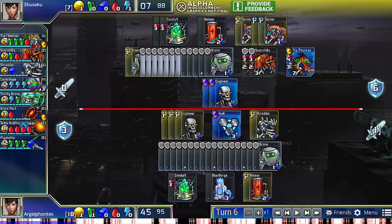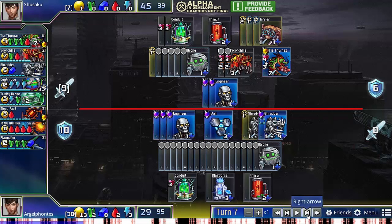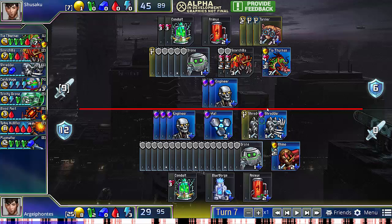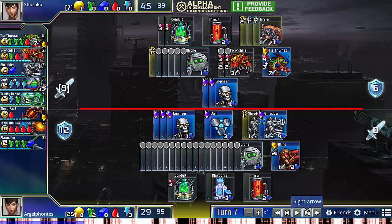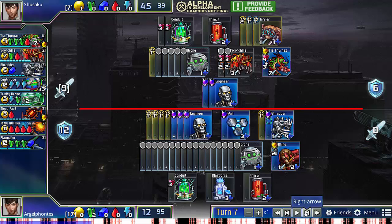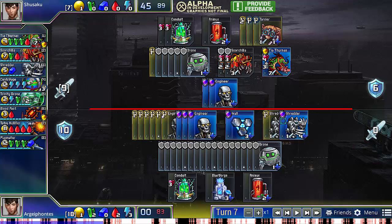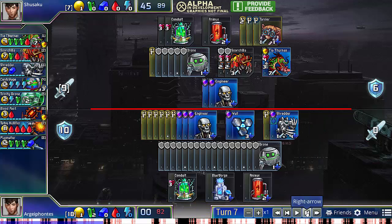My opponent, seeing this, does go for the Tia Thernax. But as we see here, I actually have enough defense just from the Shredder and Engineers I bought. This puts me in a comfortable position where I'm able to set up my defense for the following turns and get stuff like non-prompt Shredders. I briefly consider getting Rhinos to do a bit of damage, but finally settle on just spamming Engineers because his Scorchillas will be attacking on the turn following this one.